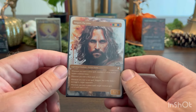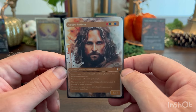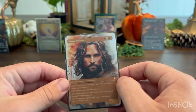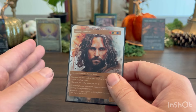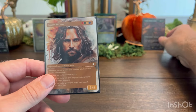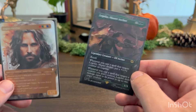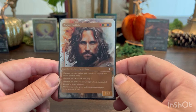I hope you enjoyed this video on Aragorn the Uniter. This is one of my favorite characters in the Lord of the Rings trilogy. Gandalf and Legolas are probably my two other favorite characters, so let me know which of these other decks you'd like to see first. I really enjoy my Gandalf the White deck — it's really, really good — and Legolas is also a fun deck with some pretty unique abilities. Until next time, adios!